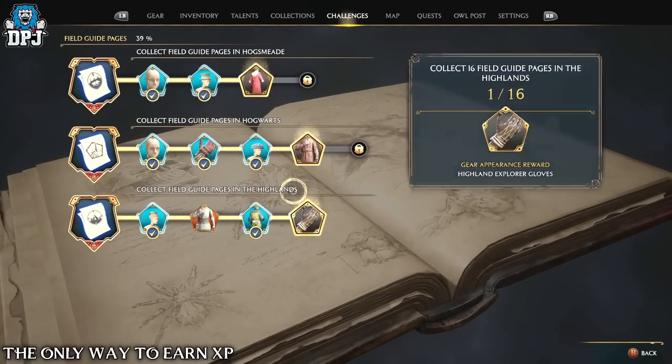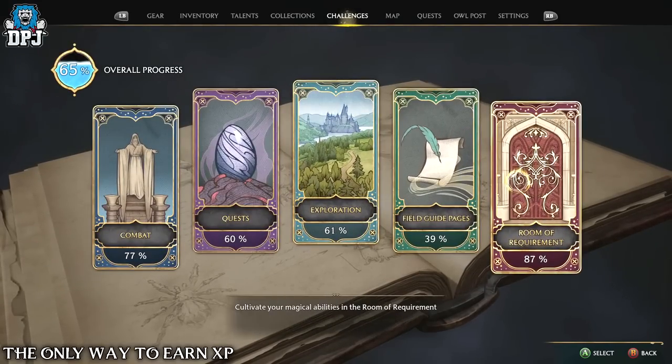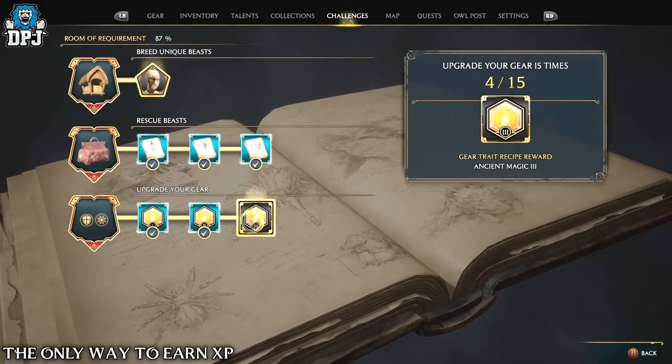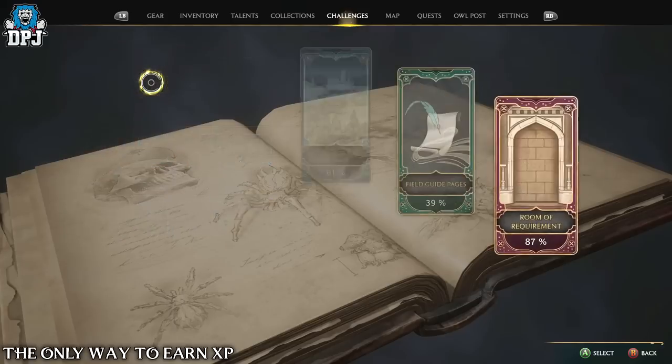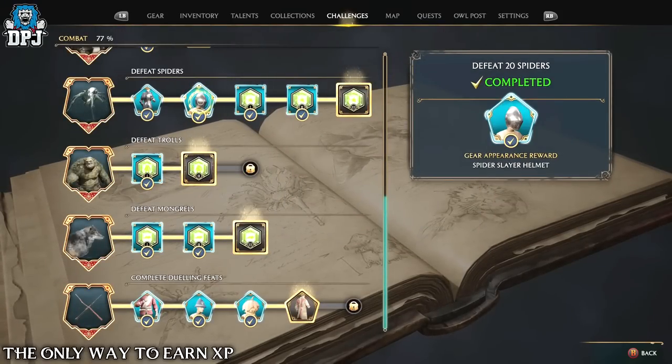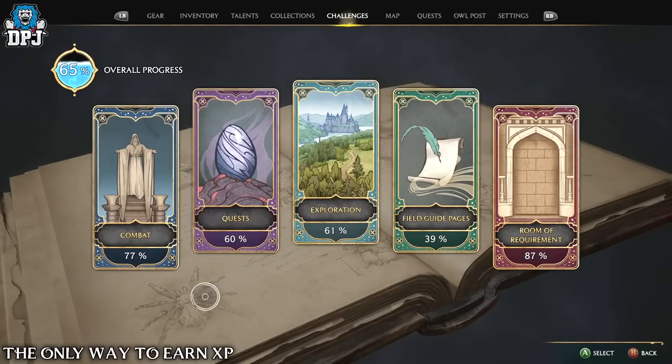Keep that in mind. If you need easy XP or a quicker level, simply check out your challenges, look at the ones you can do easily, get them done, earn the XP, and level up. Your level in this game is tied directly to those challenges — that's the only way you can level up.